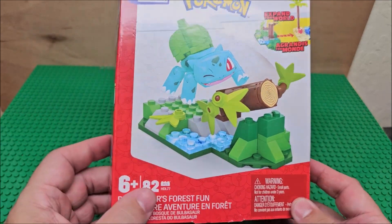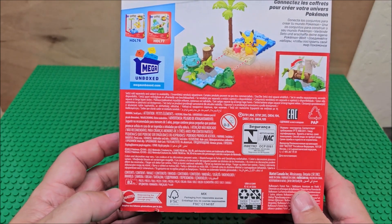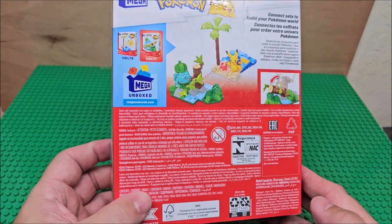You do get Bulbasaur and a little play set area. As you can see, we're building this in stop motion today. This came out in 2022.